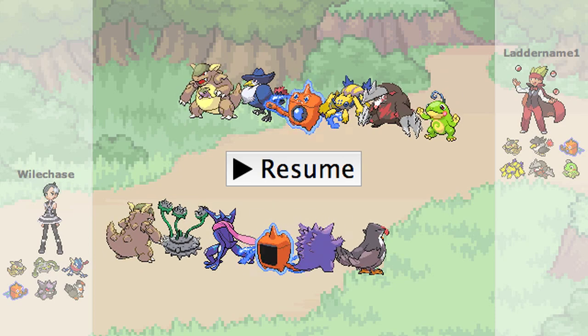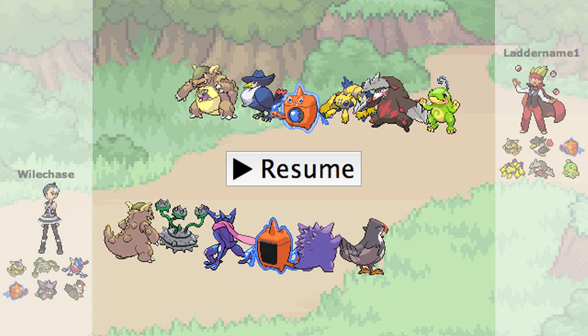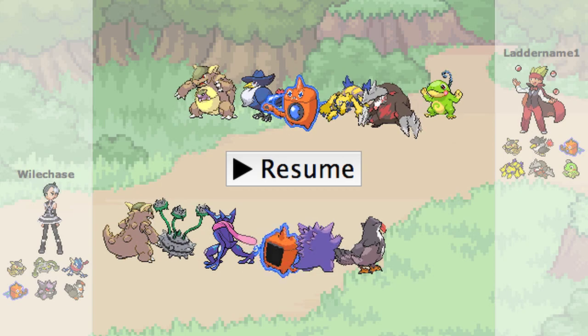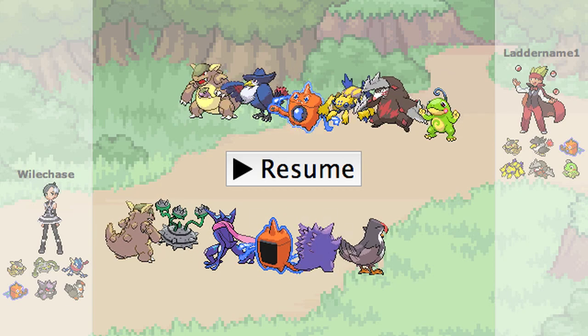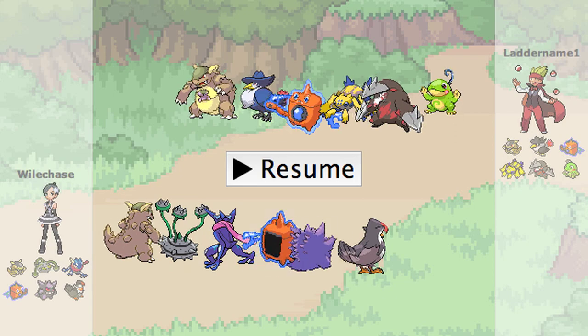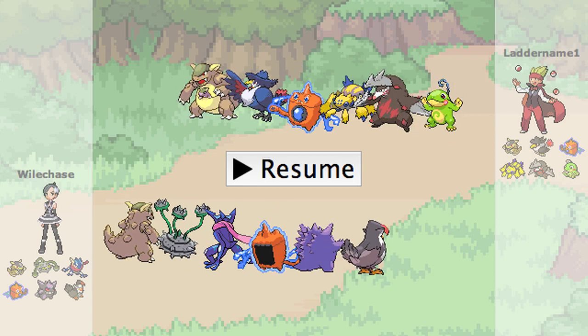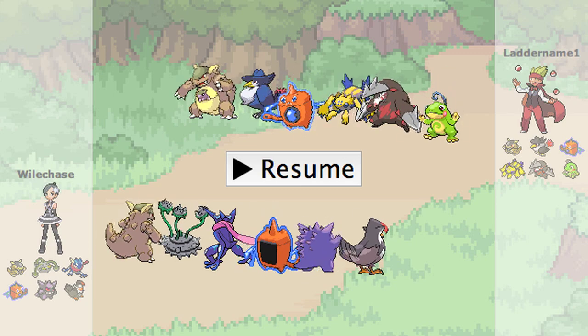My team — I'm using that one team that's just randomly throwing Kangaskhan in there. I'm thinking about replacing Staraptor actually, not Talonflame, but just something similar that's scarfed with nice power, because it's just kind of weird but it still works.